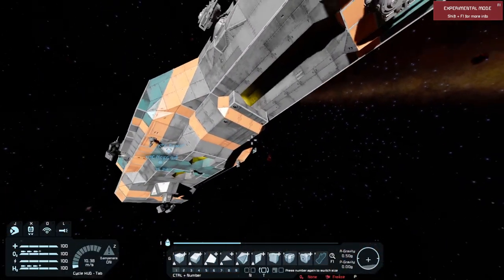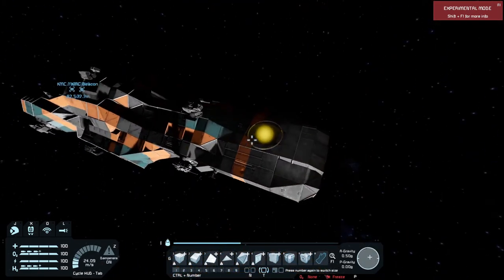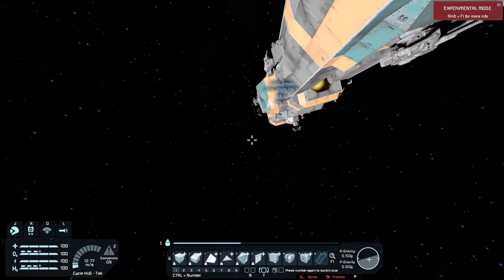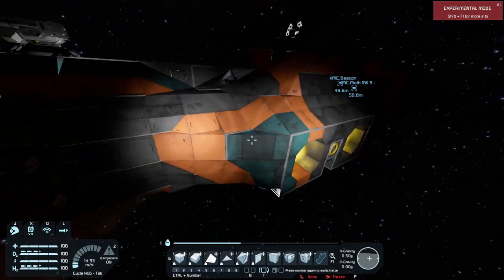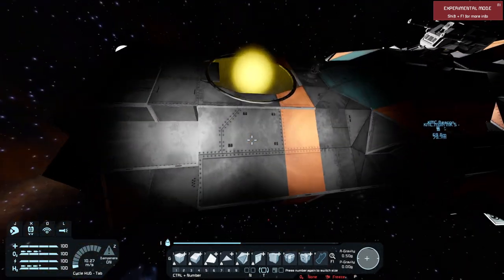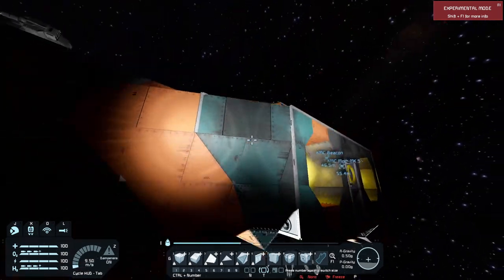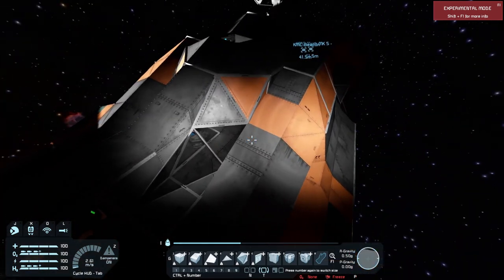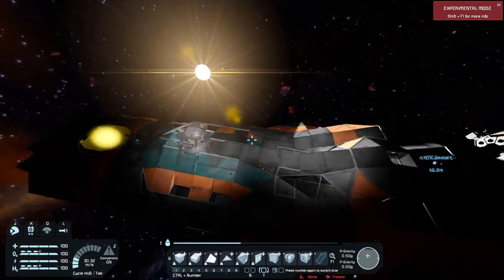We've got one pointing up and one pointing backwards. The way that this ship is armored, basically the entire front area of it can take at least one full salvo of artillery. The front area here can take a lot more obviously, but even protecting these areas here, artillery is just going to damage a couple of blocks because this is all heavy armor on the front facing parts of the ship.